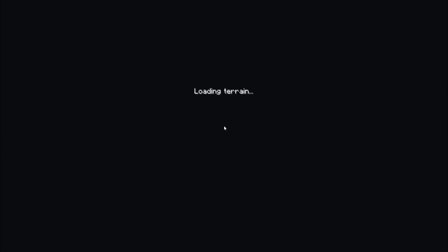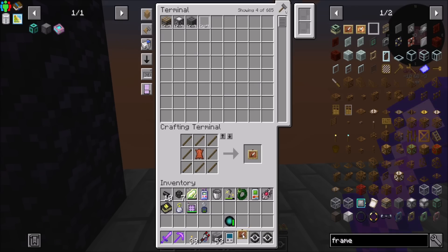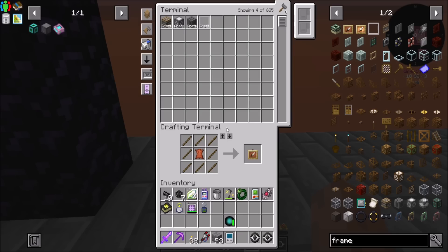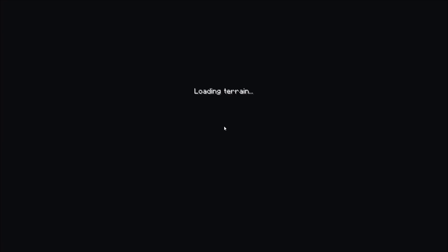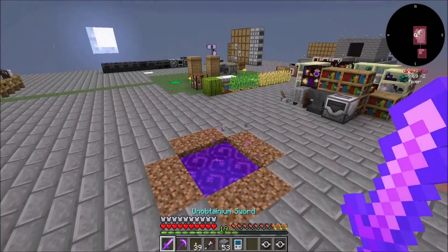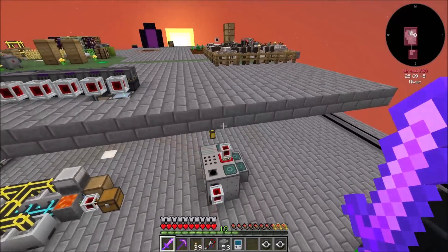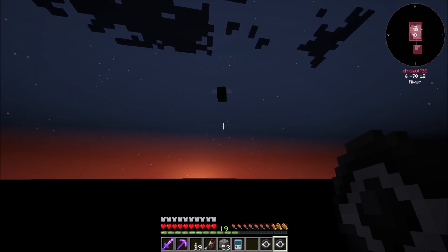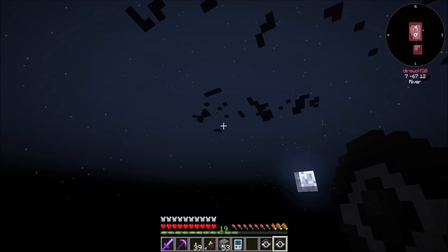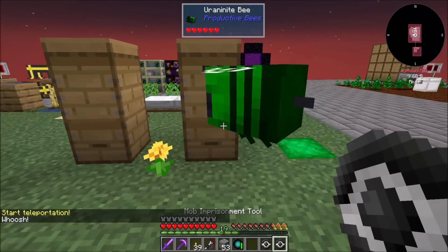So if I recall correctly, I just right-click with the personal shrinking device and we pop into that dimension. And then right-click again to go in and out. What if we put an item frame on this guy with maybe a honeycomb? That'll indicate this is our bees dimension. Now the next question will be: can the bees operate in that dimension? Speaking of my bees — where are my two uranium bees? Because those are like the guys I care most about and they seem to have gone AWOL. Are they at the bottom of the world again? This is why I'm making you your own dimension.